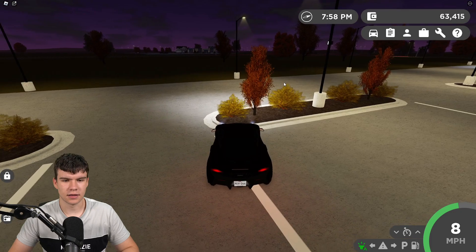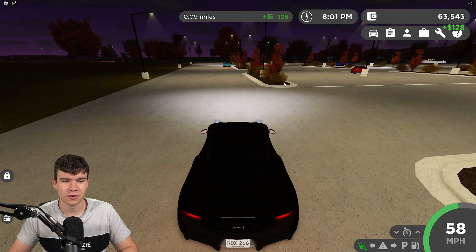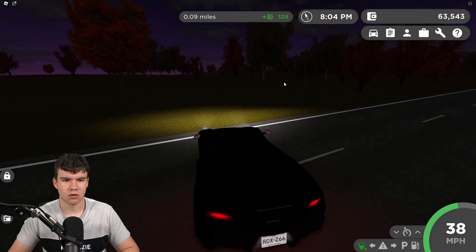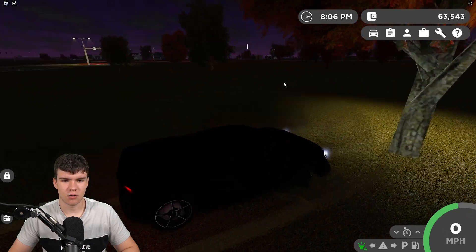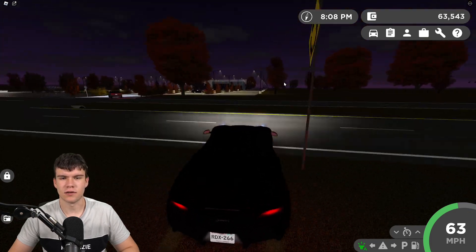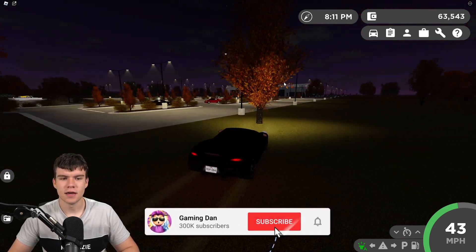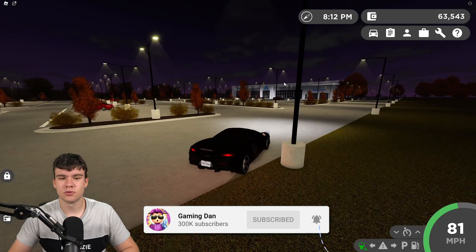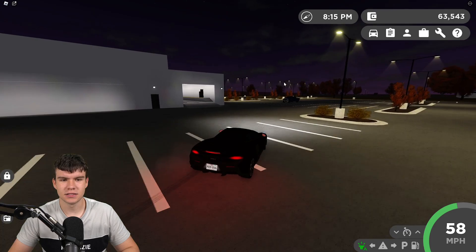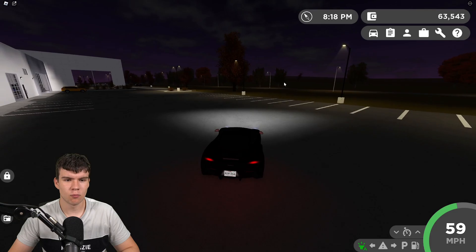It no longer looks like a nice summer setting anymore. We spawn in at nighttime where we can barely see anything. The trees are all orange and the grass seems to be a bit more darker — more brown. That's essentially everything new in this update, and we also have a lot of new working codes, so don't go anywhere. I'm quite interested to see about the suspension modifiers.